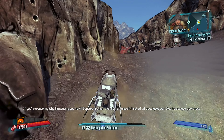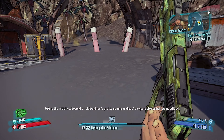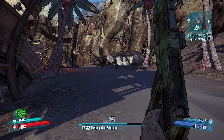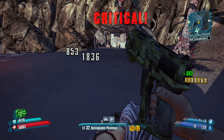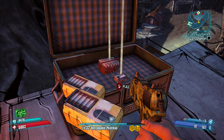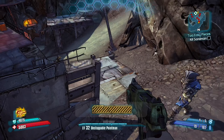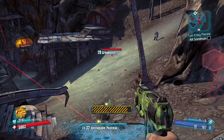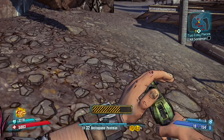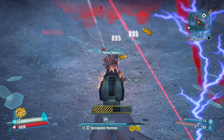Captain Scarlet wonders why she's sending you to kill Sandman rather than doing it herself: 'Good question — glad to see you taking the initiative. Second of all, Sandman's pretty strong and you're expendable as hell, so good luck!' I'll take Sandman on. If I can prove my worth to Captain Scarlet she might not stab me in the back, but that's never going to happen — doesn't matter how useful I prove myself, she'll find the time eventually. It's just what pirates do. I'll get the turret out and let it deal with these guys. I'm nearly at level 33 but I won't quite get there this episode. There are loads of pirates in this area.